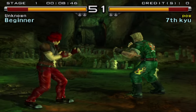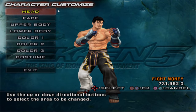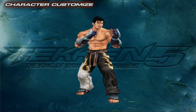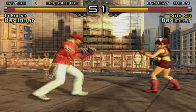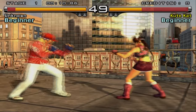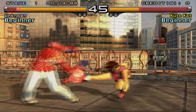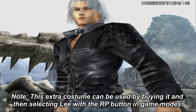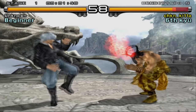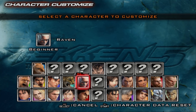Tekken 5 was the first game to introduce customization, and to be honest it was limited. Every character has at least two costumes — a base costume and an alternate one. In the customization menu, you select your base costume by pressing left punch or right punch, and your alternate costume by pressing left kick or right kick. Some characters have three or four costumes, and Xiaoyu has five, but you can only customize the base and first alternate.